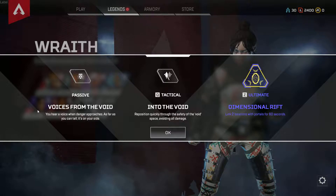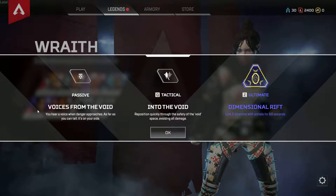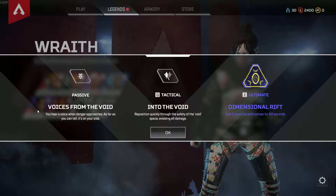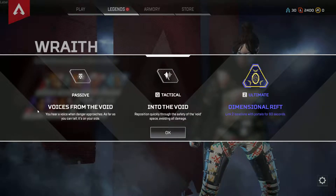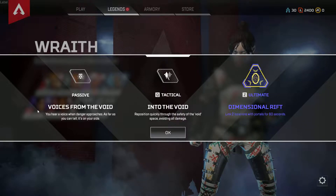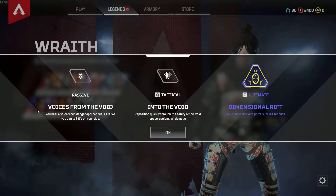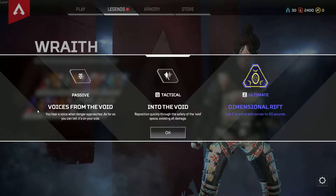The Wraith has a passive ability called Voices from the Void, and it basically allows you to hear a voice when danger approaches. When enemy players are around you, it's going to come through the sound and say there's danger around — be careful. So it gives you a little bit of a heads-up, an advantage over everybody else, especially if you're not really paying attention to your surroundings.